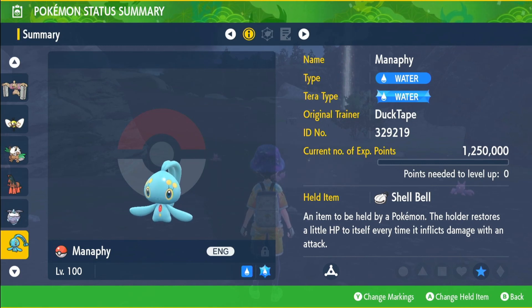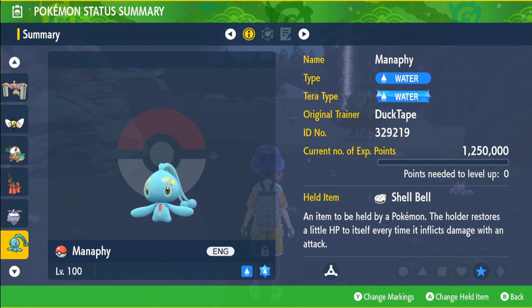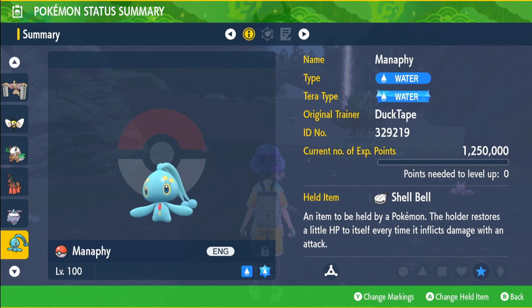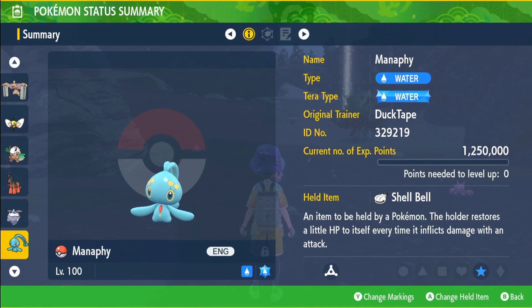You do need to be in the Discord server as well — that will be in the description — so we can sort out a code and I can send you the Pokémon. If they don't get claimed, I will just give them away on Discord anyway. I'll be keeping the remaining three because I'm greedy. Good luck and I'll catch you on the next one!